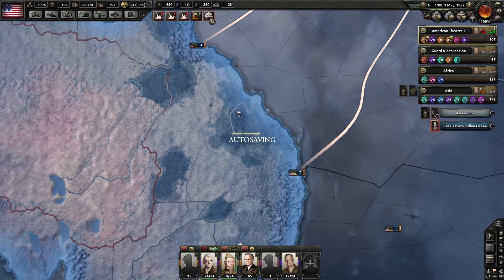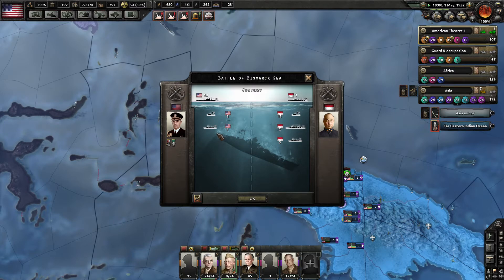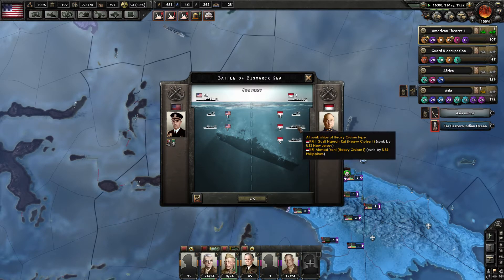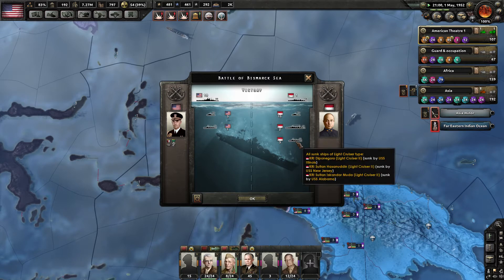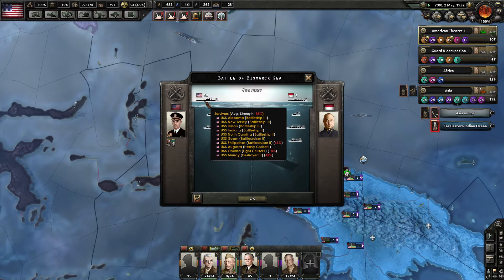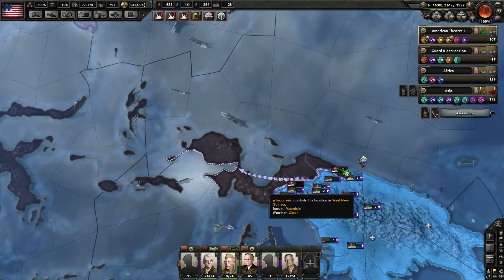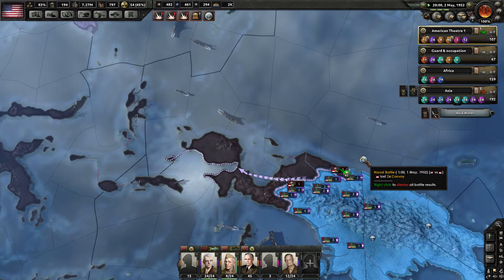Another naval battle. We lost four. We sent 15 destroyers, two heavy cruisers, three light cruisers, four light cruisers, and three destroyers — all of that old surface fleet I put together, without any carriers.